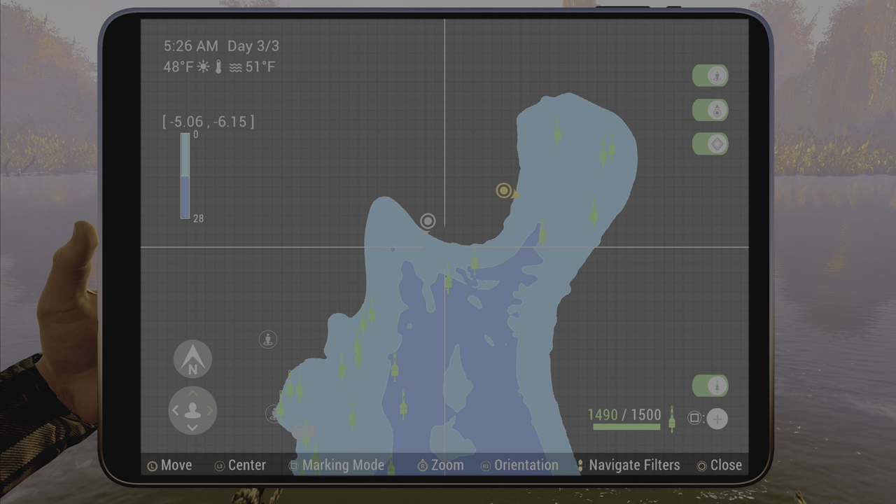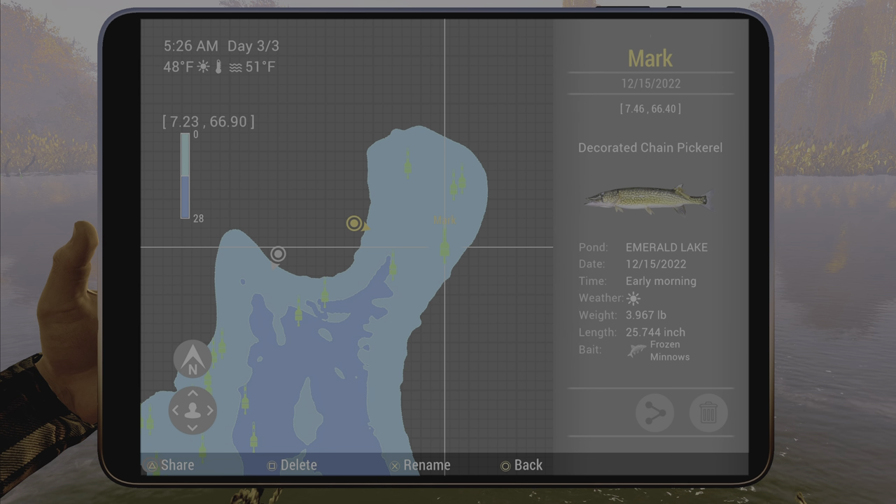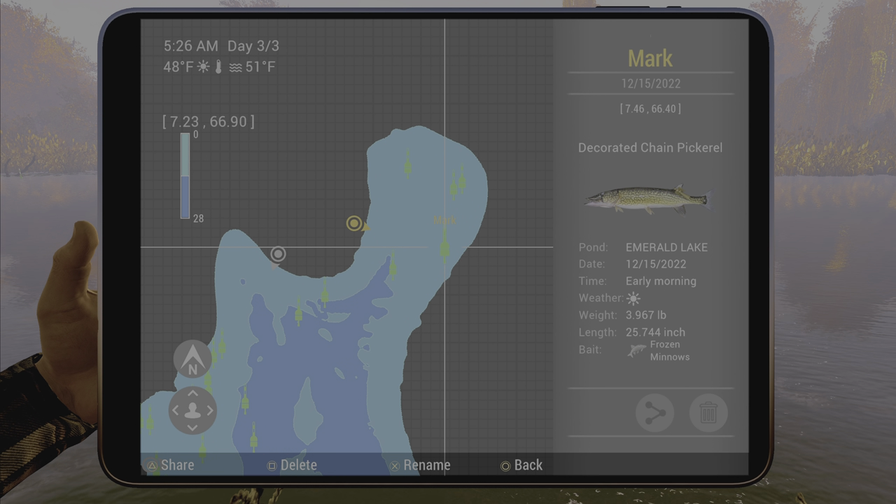Take your boat over to this side of the island — this is the mark here. You can catch them pretty much everywhere. You can catch a normal chain pike: 7.4, 66.4.